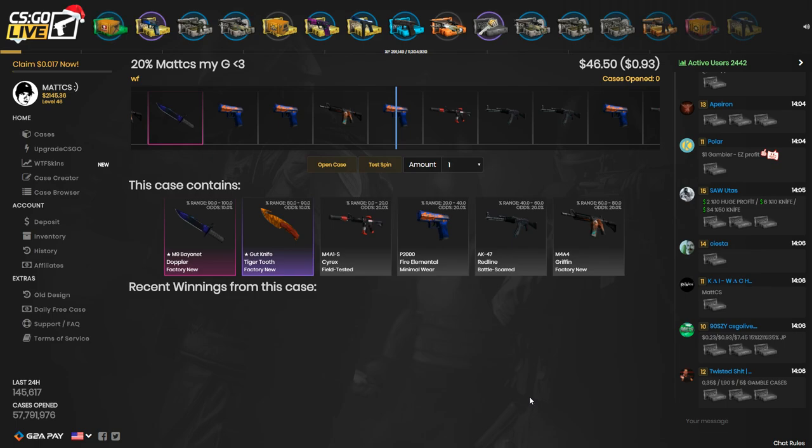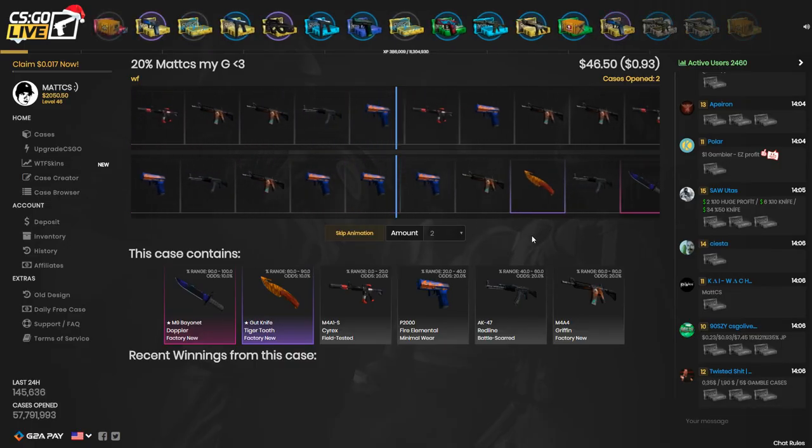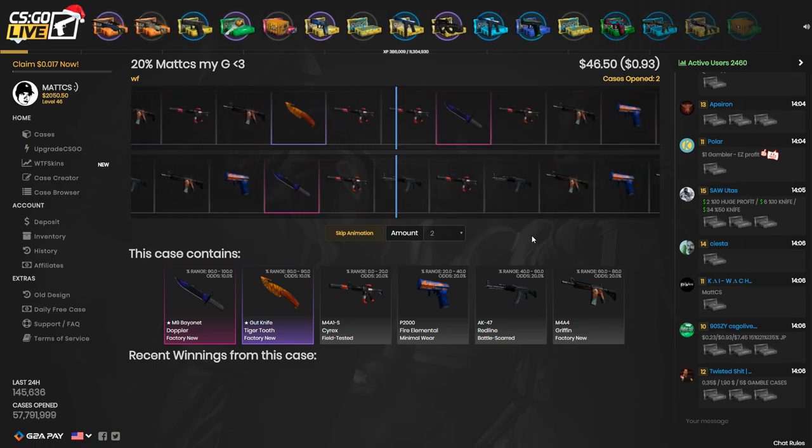20% Matt CS, submitted by WF. I'm just going to open the case — $46 — and let's open it twice. There's a Bayonet Doppler on a 10% and a Gut Knife Tiger Tooth on a 10%. The rest is kind of shitty and I obviously don't want that, but hopefully I can get one of the knives.